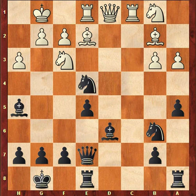Knight takes E4. Now when my opponent played Knight B1, obviously he saw this. So pause the video right now and tell me — what move did he have in mind that he thought would win material? What was his plan?